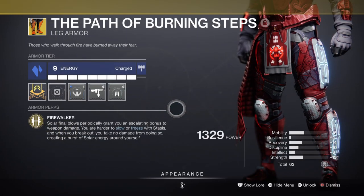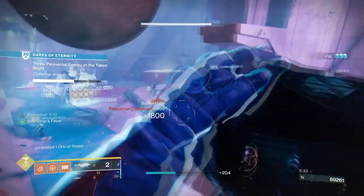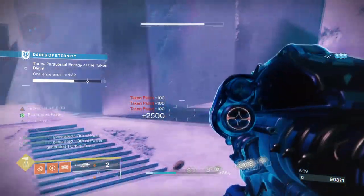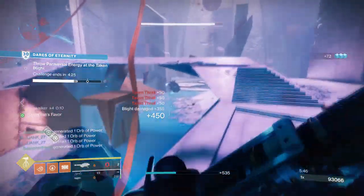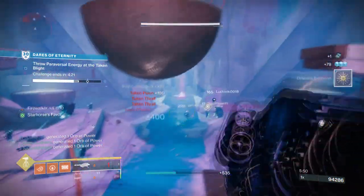Ideally we will want to pair this up with the Path of Burning Steps so we can gain its increased damage buff as we go along and net kills with it, and then with the help of Font of Might we can become near-invincible in the process. In total: 50% damage from Golden Tricon, plus Path of Burning Steps at max which is a 35% buff, plus Font of Might for that sweet 20% buff — and you overall get a 105% Solar weapon buff to your Retraced Path, which is absolutely breathtaking.